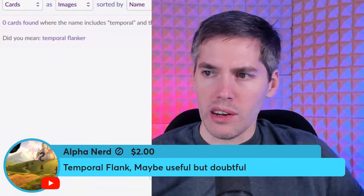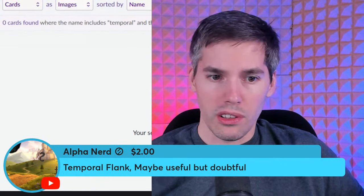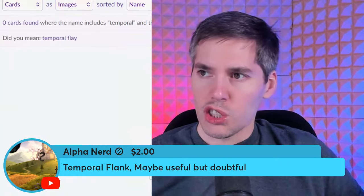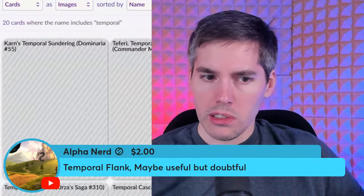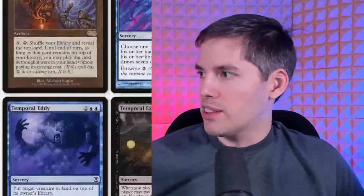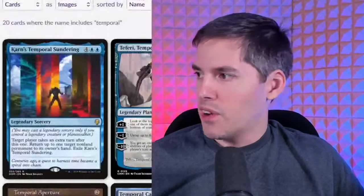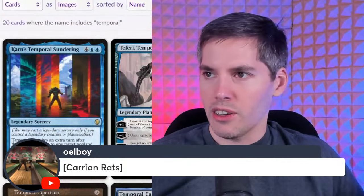Temporal Flanker — there's no such thing. I searched and found temporal fisher, temporal eddy, but no temporal flank or anything similar. Moving on — donated. Carrion Rats: a black two-one Rats. When it attacks or blocks, any player may remove a card from their graveyard from the game; if a player does, Carrion Rats deals no combat damage this turn.